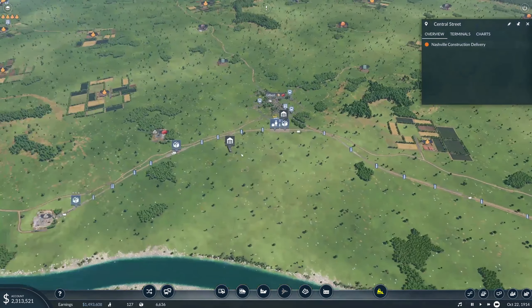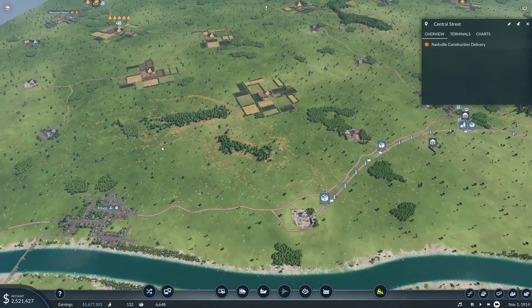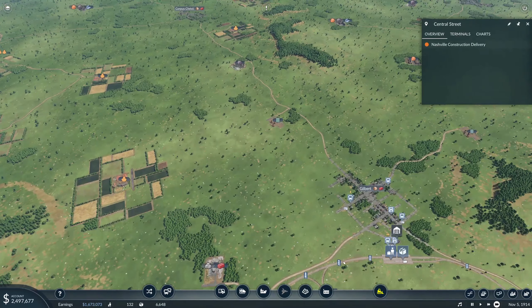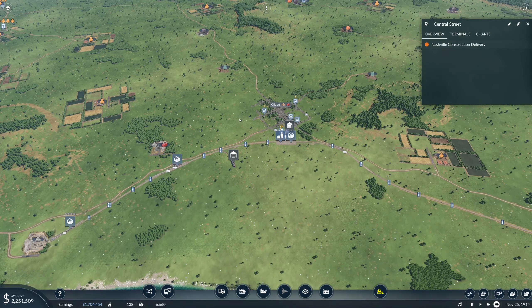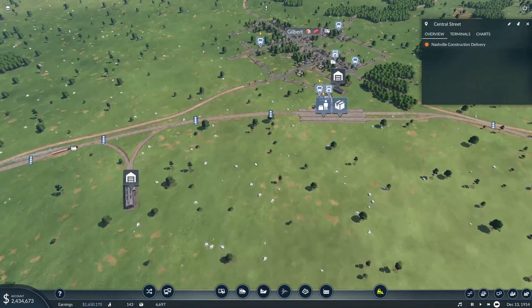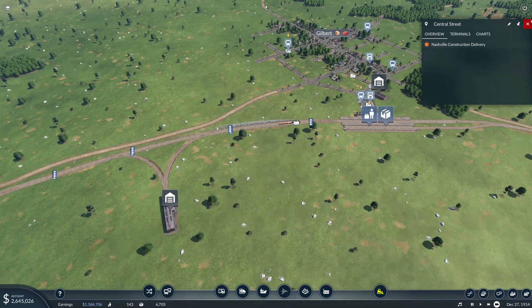For today's episode, what we're going to try to do — we have two choices. I want to go ahead and run a train line up to Corpus Christi to deliver the construction materials, and I think we'll also run a passenger line at the same time. We'll do a split out west of Gilbert and join up the two lines, and we're going to leave the game running so that we'll hopefully continue to earn some money.